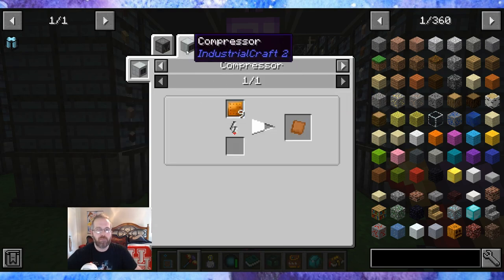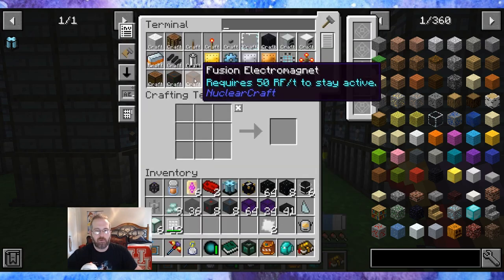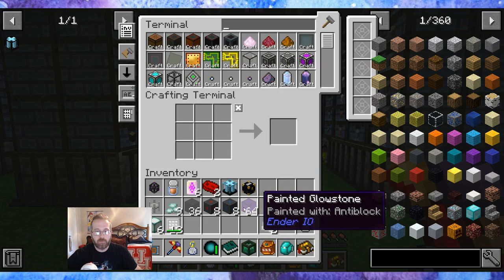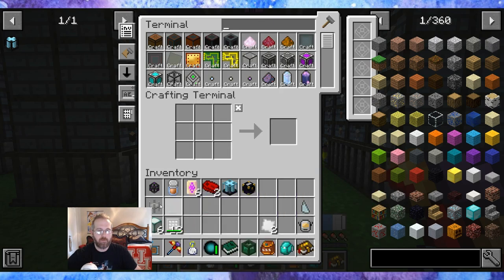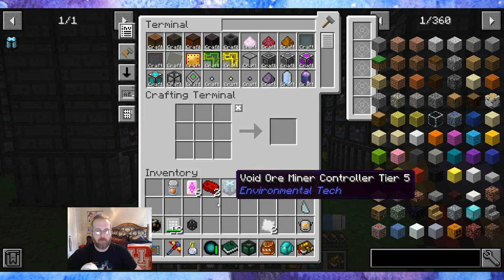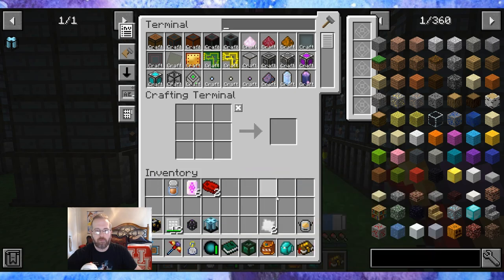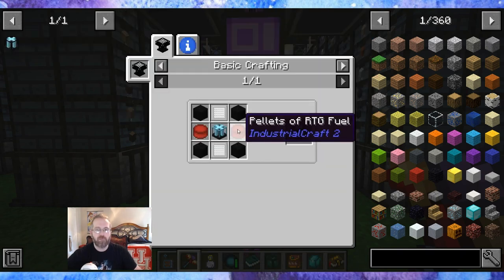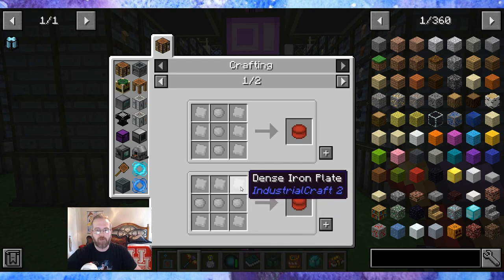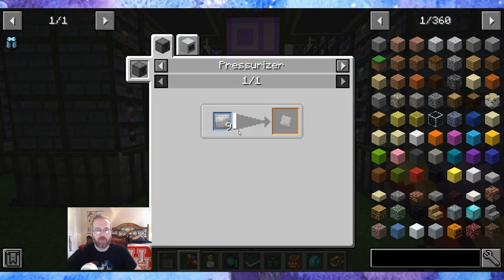Dense copper plates: compressor or pressurizer. I don't think I made the pressurizer, so let me go get the compressor. I can also take this opportunity to show y'all the base — the moon base. Clear structure panels, we'll put those up. RTG pellets — pellets of RTG are now not a problem, because a couple episodes ago I made sure we were going to take care of plutonium. So I can use plutonium. The dense iron plates I'll have to make as well. Iron and copper.